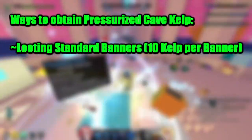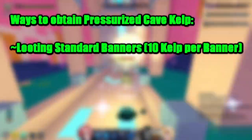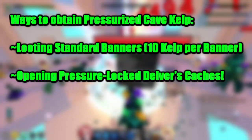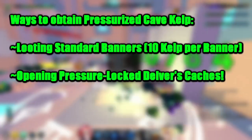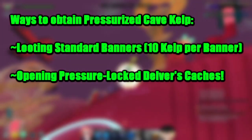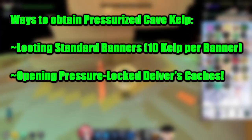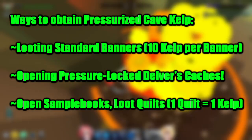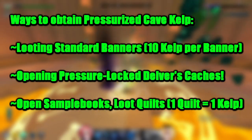Firstly, looting standard banners at a rate of 10 kelp per banner. Secondly, opening Pressure Lock Delvers caches, which gives you a shot at obtaining 10 kelp or some standards as you open them. And thirdly, opening up sample books and looting quilts at a rate of 1 quilt per kelp.